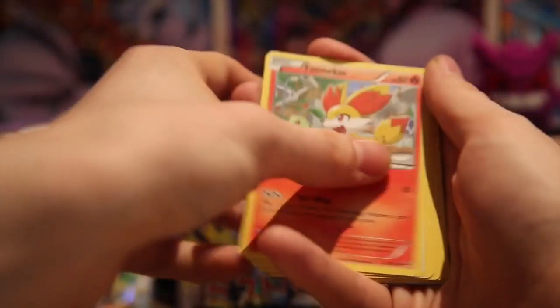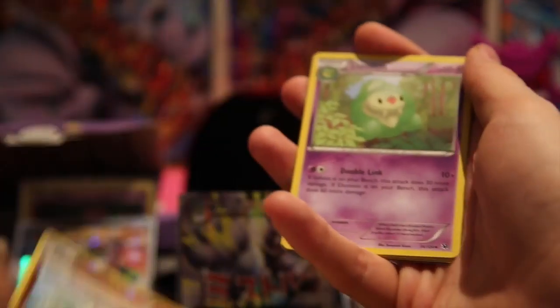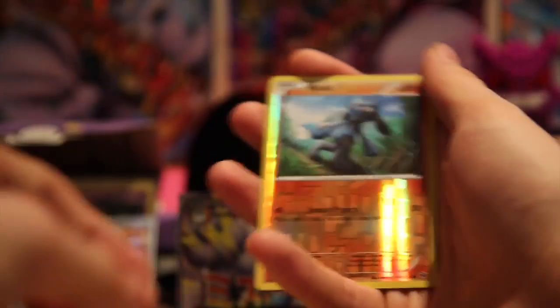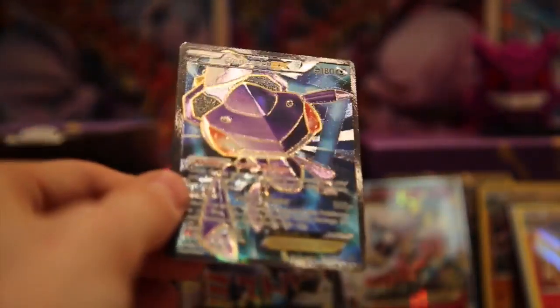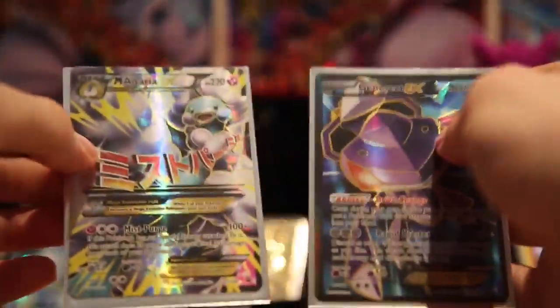We're gonna keep going with our last two packs. Solosis, Fennekin, Windsor, a Seel, a Cottonee, a Duosion, a Mega Catcher, a Brixton, and our reverse is another Riolu. Our rare is a Genesect EX full art! Oh, such a nice card. I do have this card already, but it's so badass — I love those purples and those blues, the reds. It's just a really, really nicely designed card. Wow, two full arts in one video — isn't that awesome?